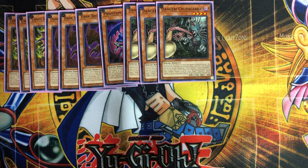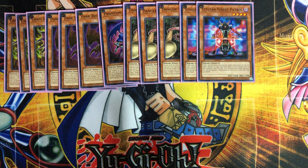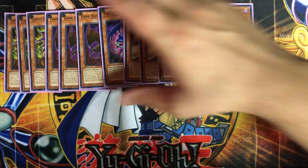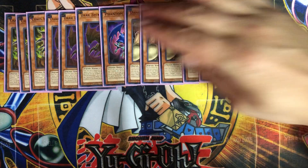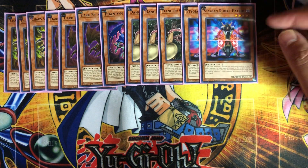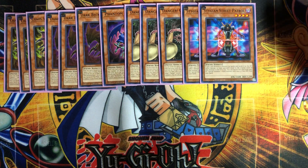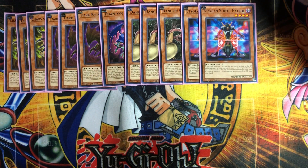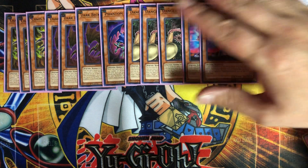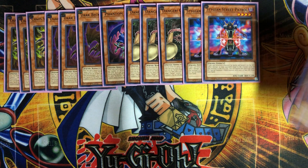I put two of the Stygian Street Patrols because you want to get your fiends out as fast as possible. When he's in the graveyard, you can banish him to special summon a fiend with 2,000 or less attack from your hand. Really good — it helps accelerate and gets cards out onto the field.